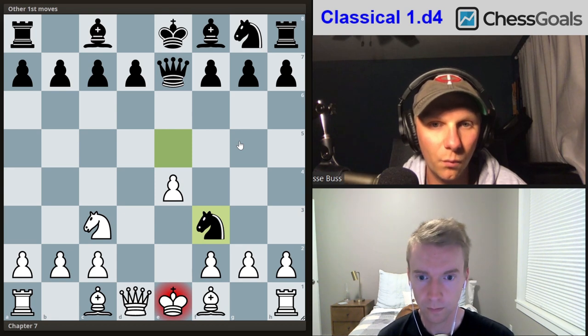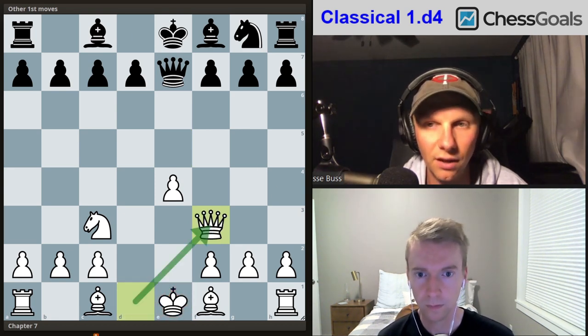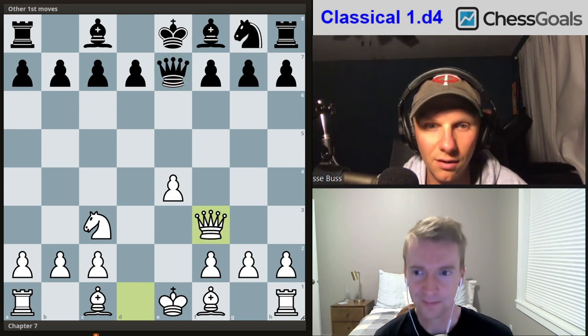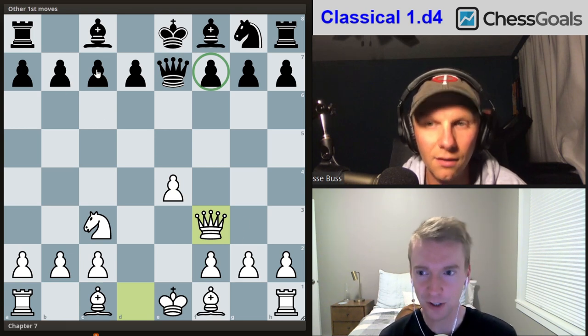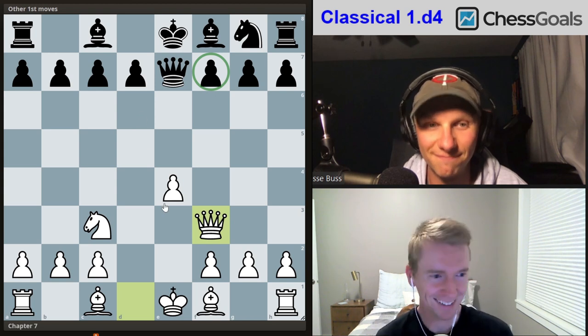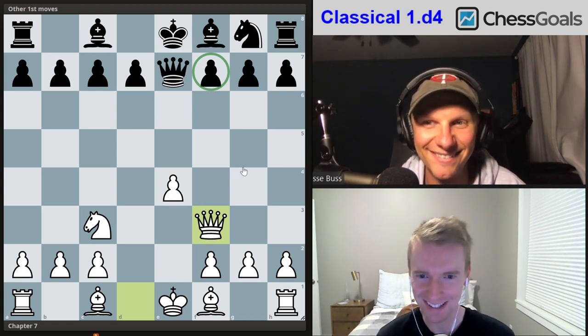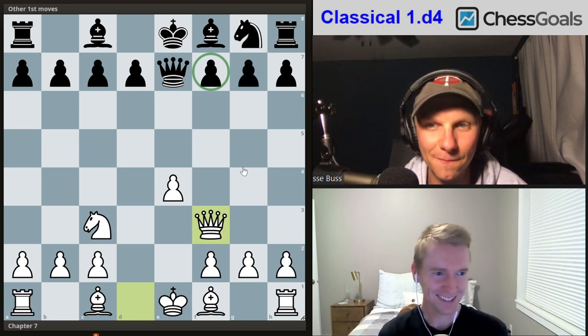If black takes our knight, we take back with the queen — another free development piece. Our queen is better placed, bearing down on the f7 pawn. Comparing all the imbalances — bishops, knights, space — we're winning in all of them, and scoring 65 to 70 percent in the club database.